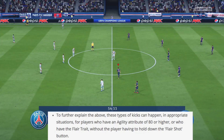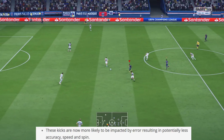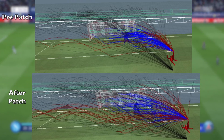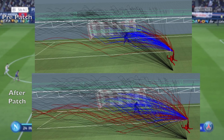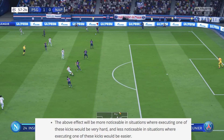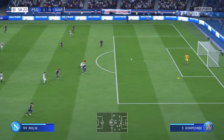Regarding bicycle kicks, they are now more likely to be impacted by error, resulting in potentially less accuracy, speed, and spin. This effect will be more noticeable in situations where executing such a kick would be very hard, and less noticeable where it would be easier. There are also a few more gameplay fixes.